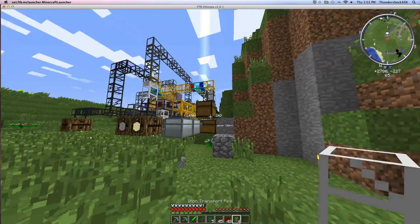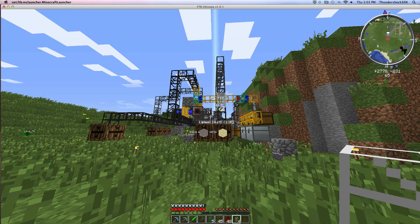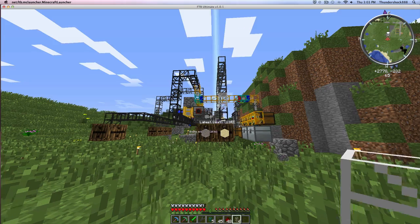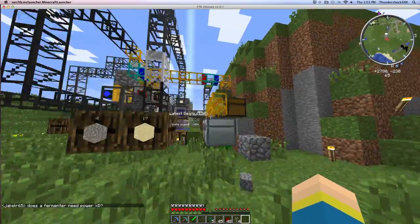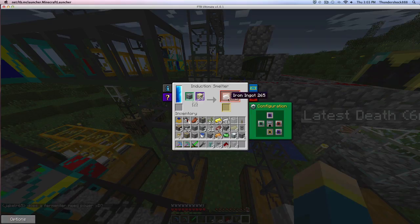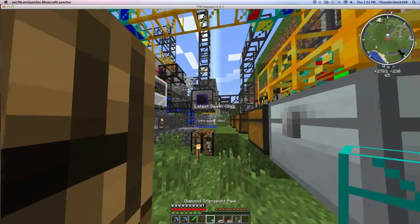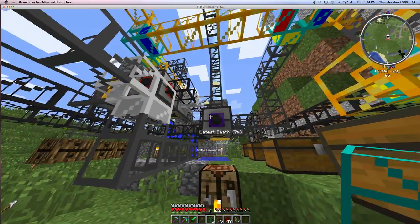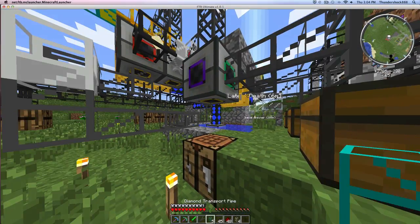Let's just watch this thing run for a while, because it is cool in my opinion. I love these automated things in FTB — that's why I play. By the way, this took almost an hour to get ready for, so all the materials took a while to gather, but this should help with material gathering. Oh wait — did I not make an output? Herp de derp — I am derpy. I actually forgot to hook the output up to something, so all my items are just going nowhere.